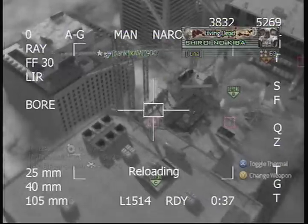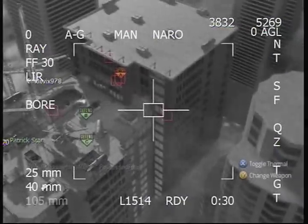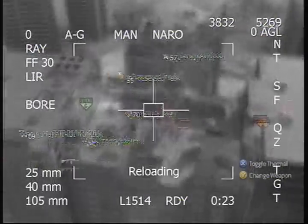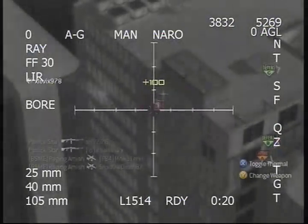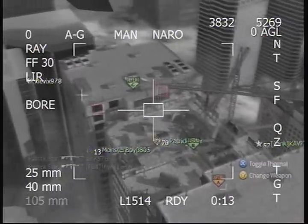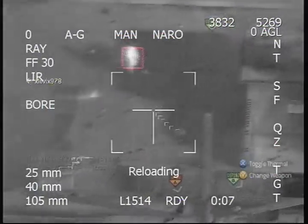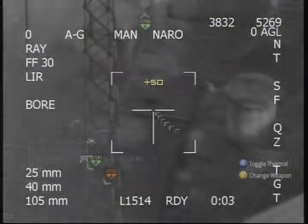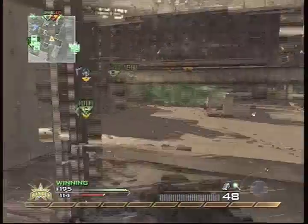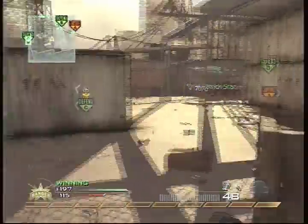I get my second AC-130 of the match and have some more fun with it. There's a guy with Painkiller — I cannot believe I actually managed to kill him, because he was point-blank and I'm spraying him. That's another thing that's messed up in this game: Painkiller, which I more affectionately call Juggerpill. I couldn't get him with machine guns so I pick him off with the big gun. And again, another crazy spawn — was he actually in the flag, or did he just spawn there? This map should not be on the rotation for Ground War, which, by the way, is what I'm playing here.